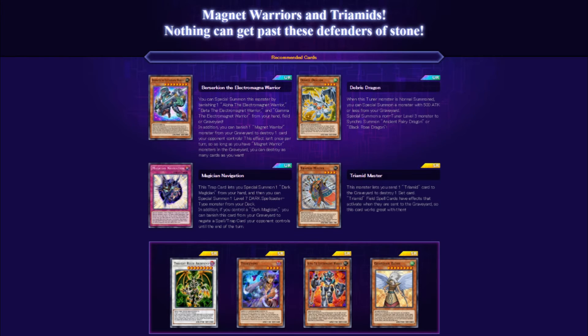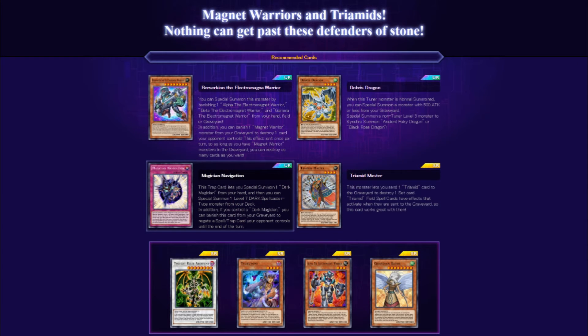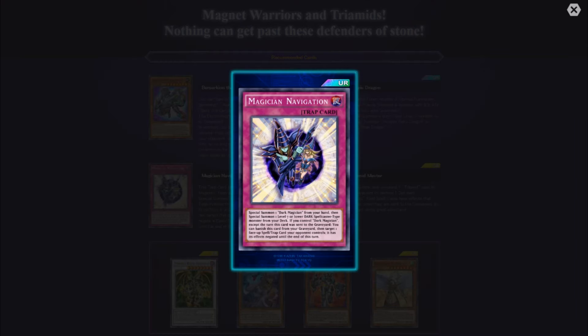You also have Breeze Dragon — when this tuner monster is normal summoned, you can special summon a monster with 500 attack or less from your graveyard, then special summon a non-tuner level three monster. This can synchro summon Ancient Fairy Dragon or Black Rose Dragon, which I have yet to get. Then there's the trap card Magician Navigation — holy shit — it lets you special summon one Dark Magician from your hand, then special summon one level seven Dark Spellcaster-type monster from your deck. In addition, if you control a Dark Magician, you can banish this card from your graveyard to negate a spell or trap card your opponent controls until the end of the turn.